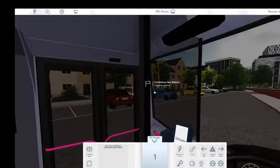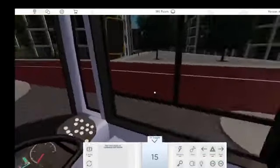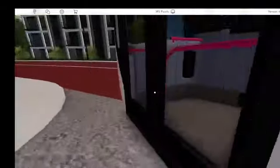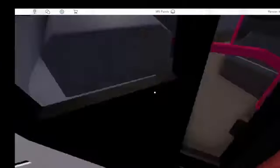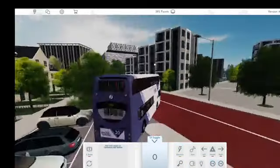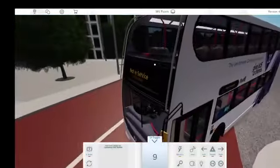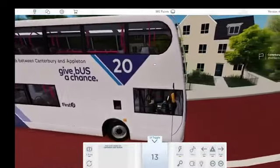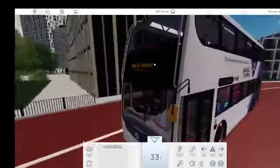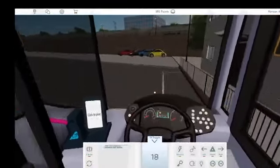Let's get into it. So there's a new bus — the Optare Metro Decker in City Road livery. There's also been an update to the First Bus livery, specifically the First Urban livery on the E400, and it has route branding for the number 20 between Canterbury and Appleton Exit. This is the link between Canterbury and Appleton, with decals on the back as well.